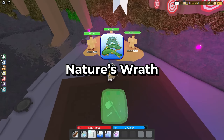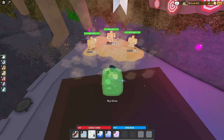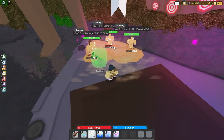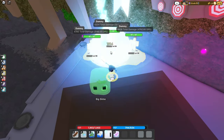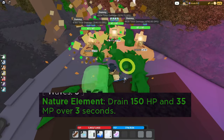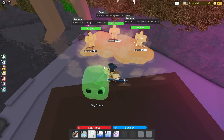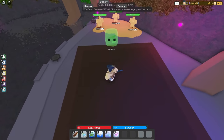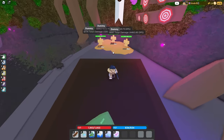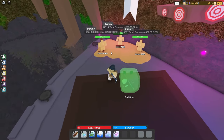Nature's Wrath is a crowd control ability where you summon vines from the ground that kind of stun or root enemies. That's pretty much all there is to it, but if you apply the element to this ability it can actually be very useful — it gives you back some MP and some HP as well. So if you're a sorcerer who hates having to use potions a lot, this ability gives you more sustainability.